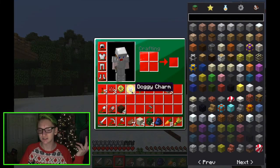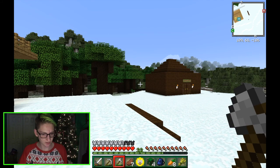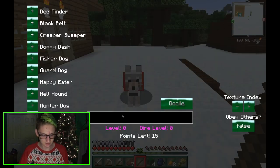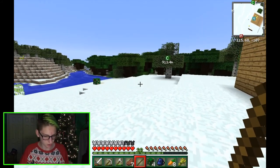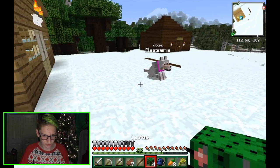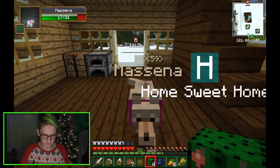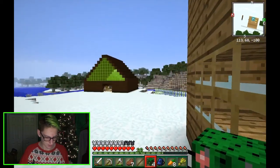I somehow logged in and got a doggy charm again, so we're just gonna go ahead and get another dog and name it Messina. You actually have to come in here, please, and then sit.